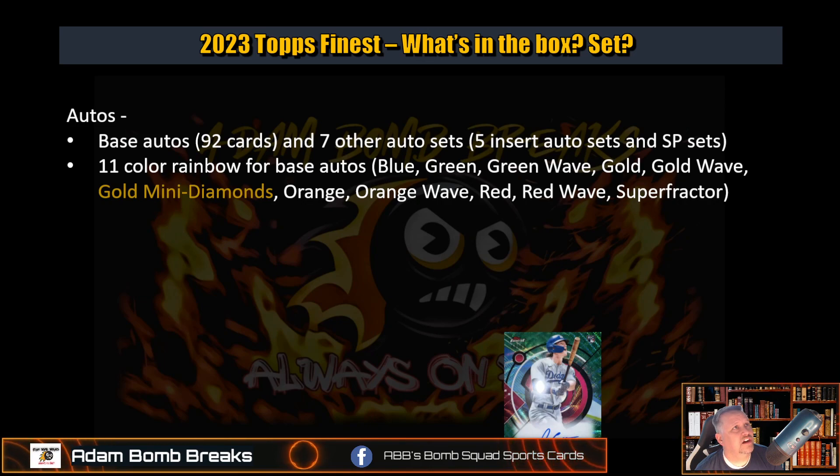Let's look at the autos. Base autos — 92 cards this year, up a little bit. I think it was 94 last year, so it's 92 — basically the same. Seven other auto sets besides the base autos: five inserts, and then two are going to be short print sets. Eleven-color rainbow for the base autos: blue, green, green wave, gold, gold wave, gold mini diamonds, orange, orange wave, red, red wave, and super fractures.